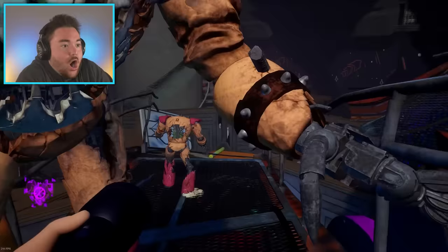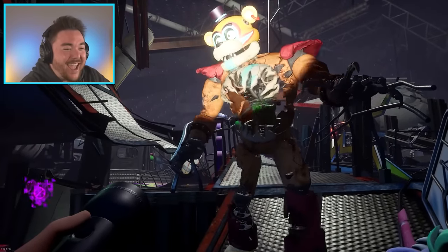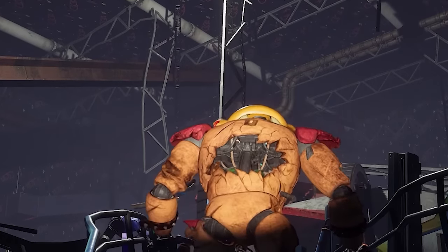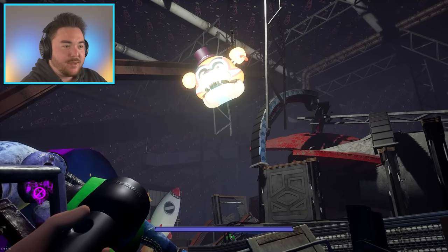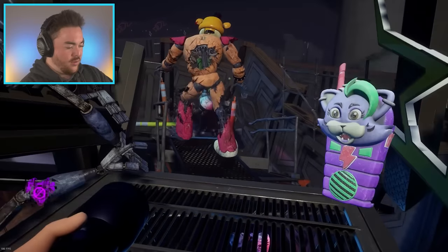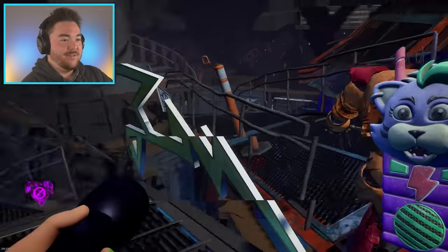Now we get brand new abilities. I press five on my keyboard — oh my gosh, it summons a baby version of himself! The way he kind of looks at me, he's like 'Cassie, don't ever come near my son.' With the clone, it also summons a floating head up here — so that's what five does. What does six do? Six launches them! Six just launches them and breaks things.